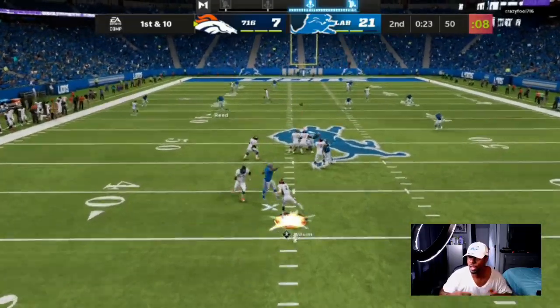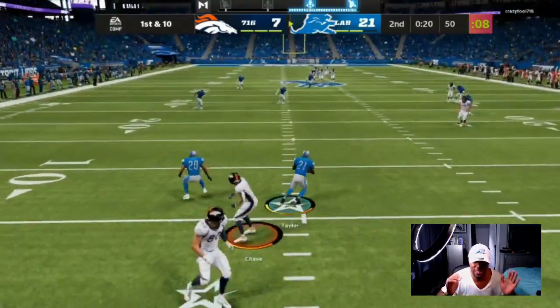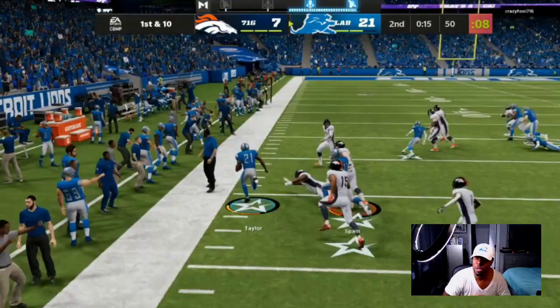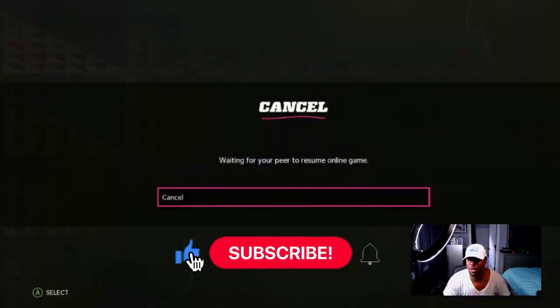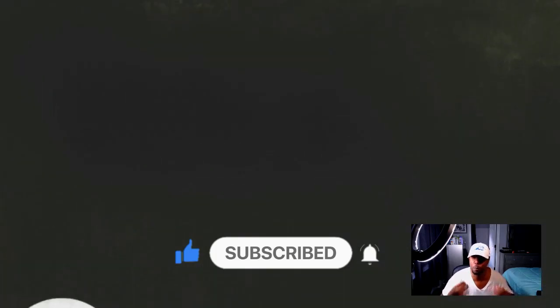We got a purple route jumping out there, taking that first route away. He throws it down the field — it's not the defense he was expecting — and we walk away with a pick. My opponent has seen enough and quits the game. This is the most overpowered defense.